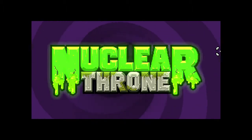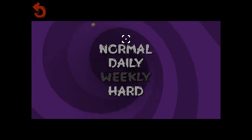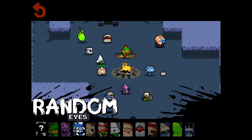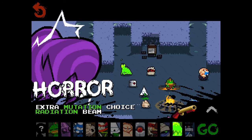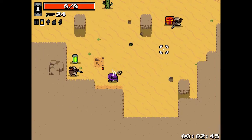Welcome back to Joe Roman plays Nuclear Throne. Today we are going to be playing a normal game with Horror. Horror has an extra mutation choice - those are the talents you can get when you level up. His right-click active ability is the radiation beam, which actually damages enemies while spending some of your experience in the process.